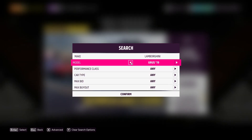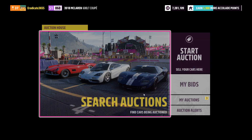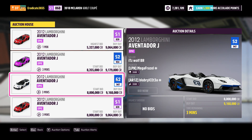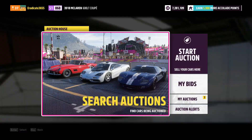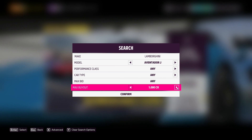Number six is the Lamborghini Aventador J. This car keeps going up in price and can currently be sold for around 9 million credits. I expect it to keep increasing in value, and right now anything around 5 to 6 million is a good buy-in point to guarantee a 3 to 4 million profit — or you can buy in and hold it as an investment car.